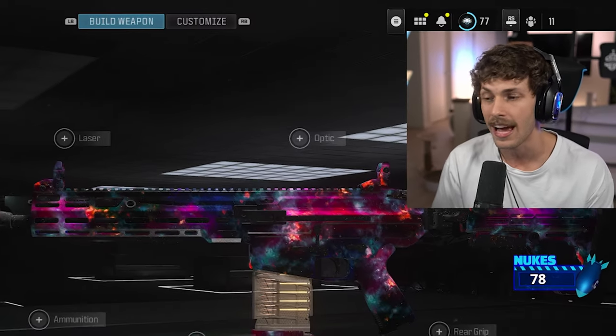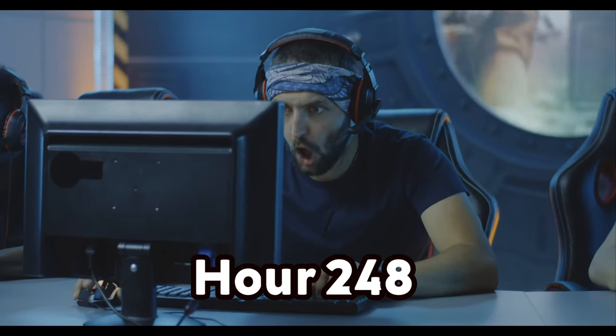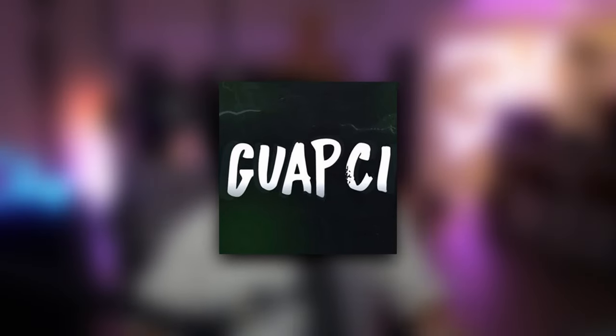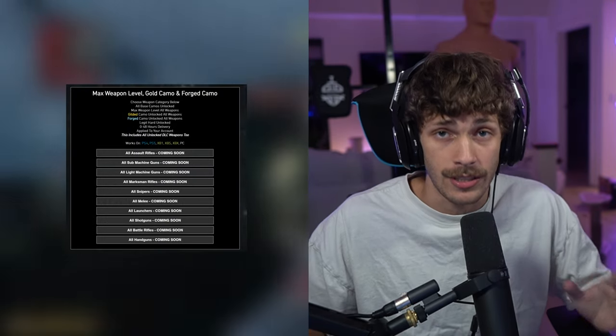Since I want to stay off the radar, I'm going with the monolithic. Now, the master camos in Modern Warfare 3 look amazing but they take hundreds of hours to get, so if you want to save yourself some time, check out Guopsy. Guopsy is a very reliable company who will play on your account and unlock anything you want with a very fast delivery time. They've been sponsoring me for a long time and I haven't seen a single negative review — I'll have their link in the description.